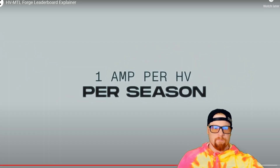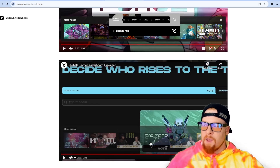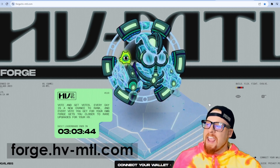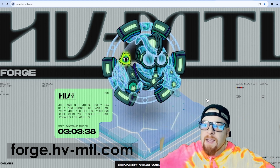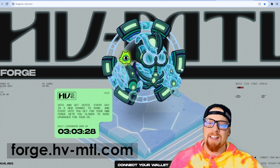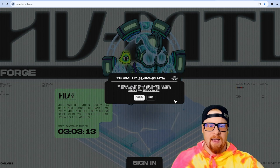Heavies need to participate at minimum one time — building in the forge during each three-week period — in order to receive that season's amp. You can only earn one amp per heavy per season. Now let's go to my land. The official site is forge.hv-mtl.com — don't go to a scam website. Machi Big Brother delegated his heavy metals to a gamer who clicked a phishing link and lost all of his heavy metals. Don't be like him.